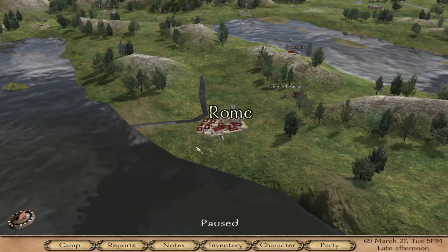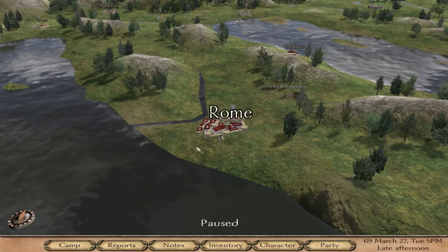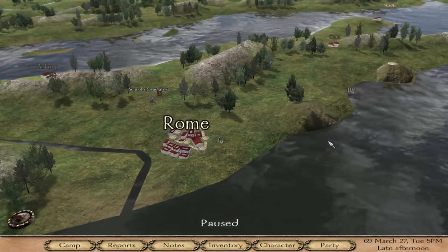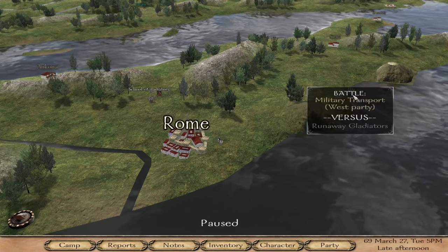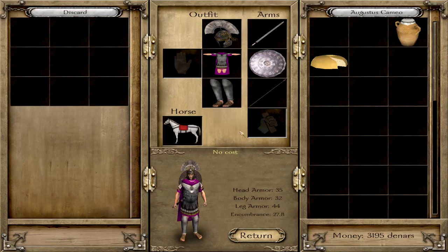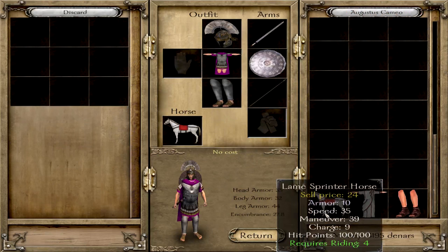Hello guys and welcome back to the second episode of Imperial Roam. First episode, we ended up a bit unfortunate — and it will happen a lot more, it just happens. Off camera, I did buy some new weapons. I should have bought a third; I always keep a third.